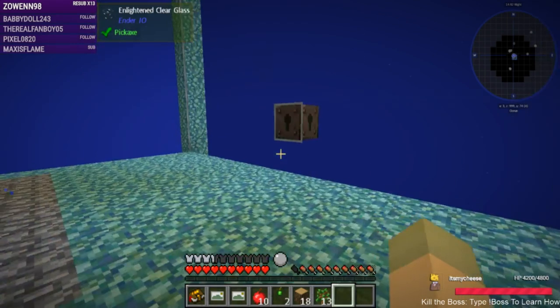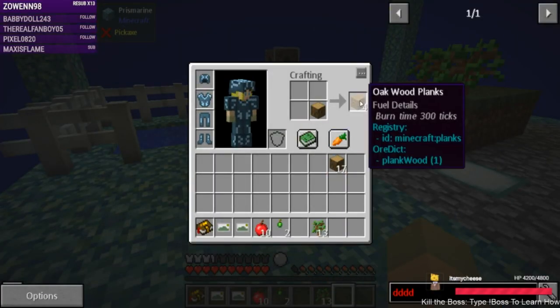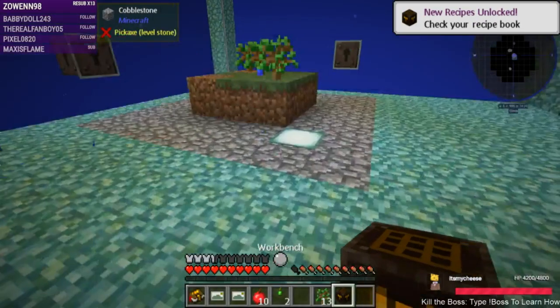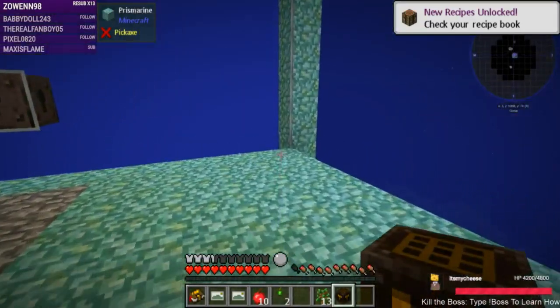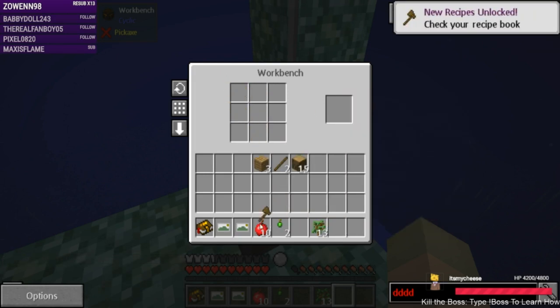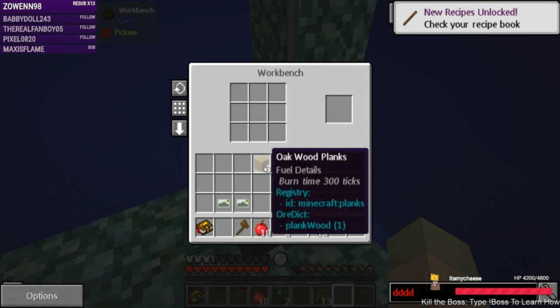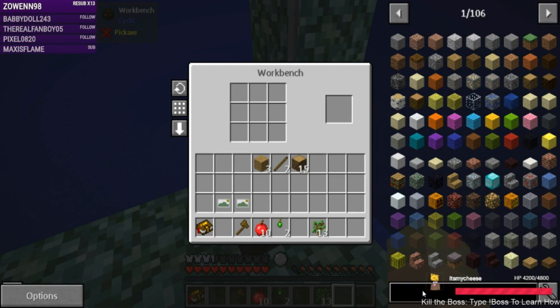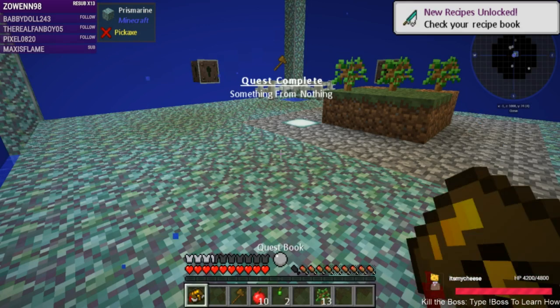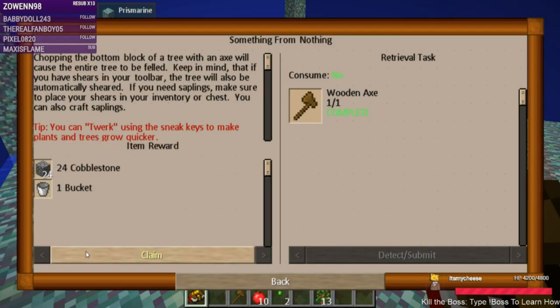I'm grumpy because of it, but we're gonna try to have fun here. Let's do this — I can do a crafty workbench, it keeps its inventory, yes please. We're gonna put our stuff over here and let's make our axe. We have an axe. Can we make a chest? We need a trader's workshop — so not yet. But we do get 24 cobblestone and a bucket.